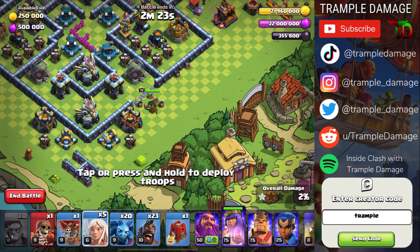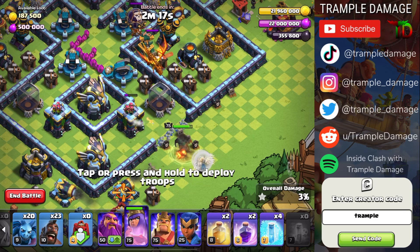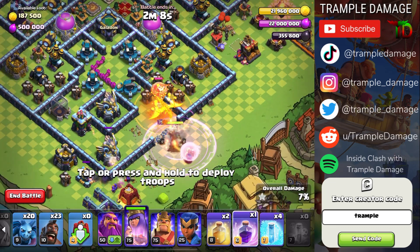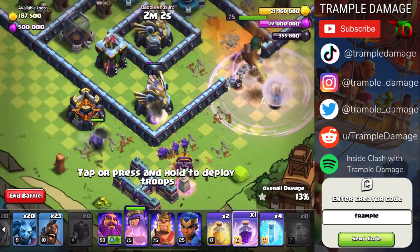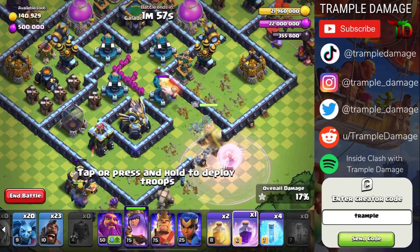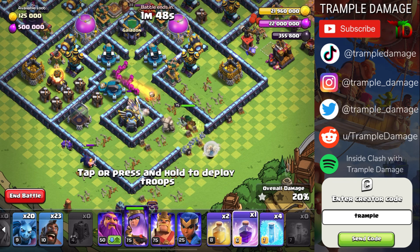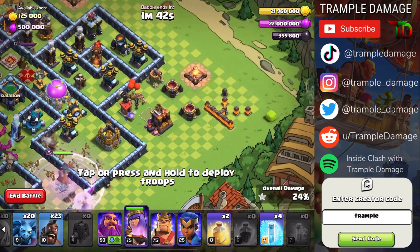We're going to go queen with five healers and the siege barracks — that's it. When the super dragon gets closer, we will put the poison spell, and we will put the rage on the queen. You don't actually have to use the rage there, but it makes the attack go a little bit quicker and gives me something to do other than staring at the archer queen shooting at stuff. You'll see the Pekka tanking over here, and the wizards will take out that eagle artillery. When the eagle and the scattershot go down, we will use the second rage spell on the archer queen.